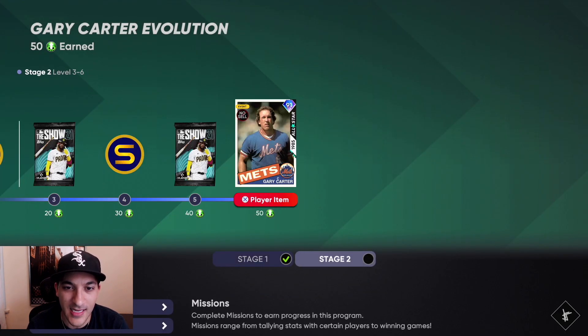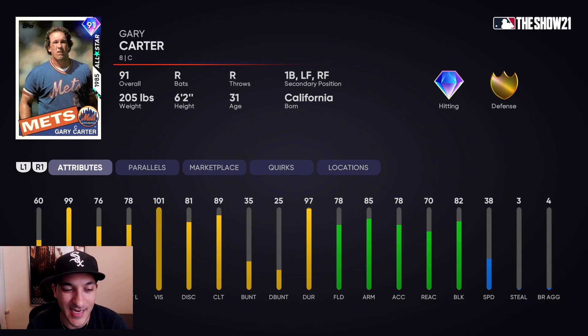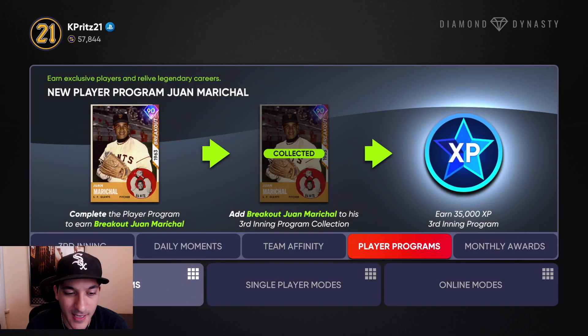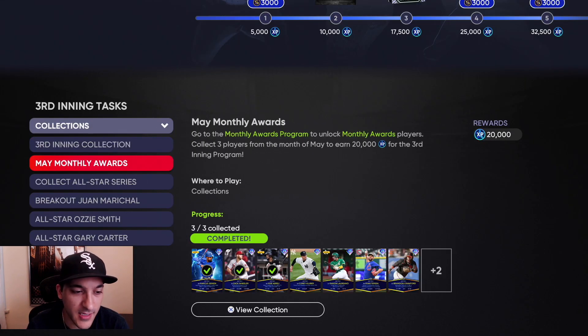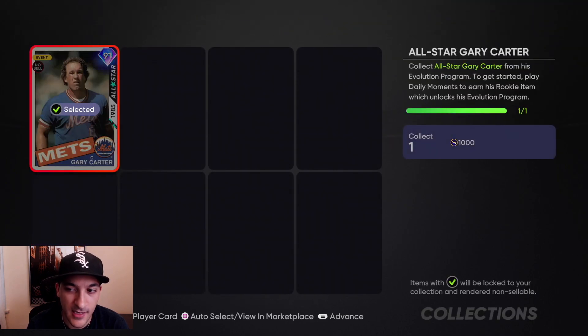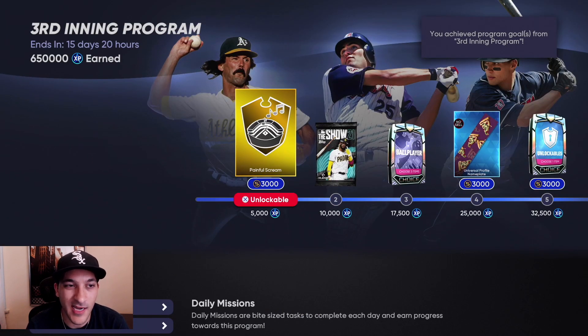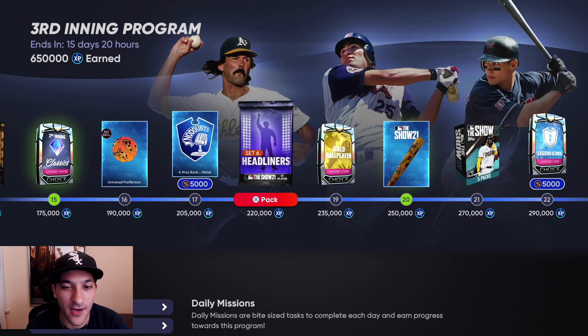The card we get is a 91 overall: 60 contact vs righties, 99 vs lefties, 76 power vs righties, 78 vs lefties, 101 vision. Gold-tier defense, 38 speed, can play catcher, first, left and right field — nothing crazy but that's the card. By doing that collection we get 15,000 XP and 1,000 stubs, which is another reason to do it. Getting those cards is also nice for future collections.